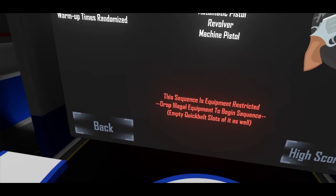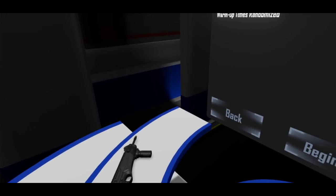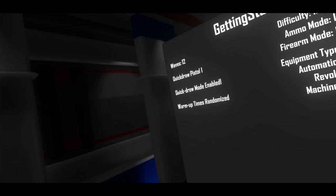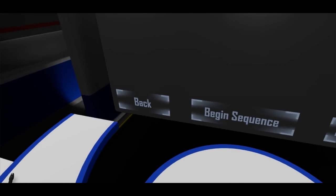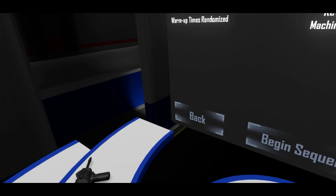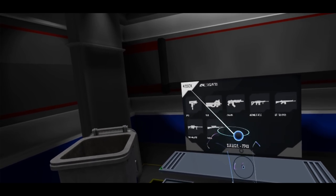Once the sequence starts, any illegal equipment actually becomes completely disabled. This might be a little kludgy, but it's the best compromise I could figure out. I had it auto-drop the equipment initially, but that was just irritating. So let me know if this works for you and if it ever bugs out, because it's pretty fresh.